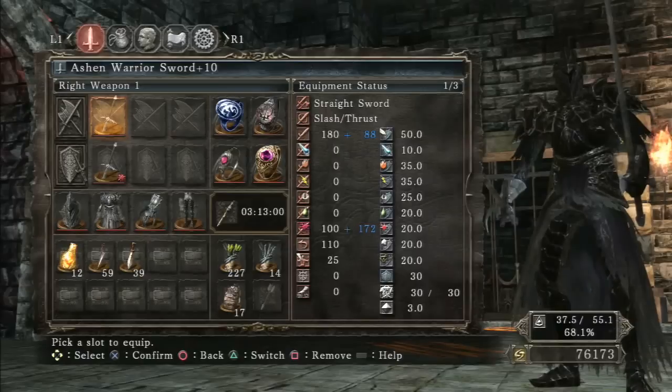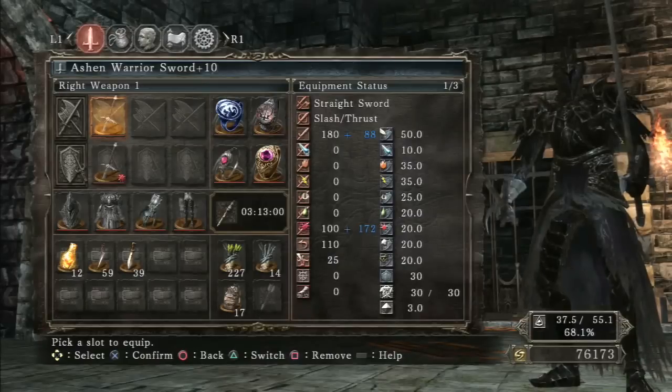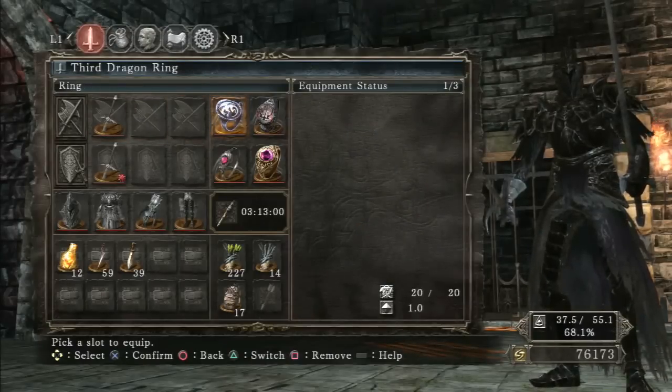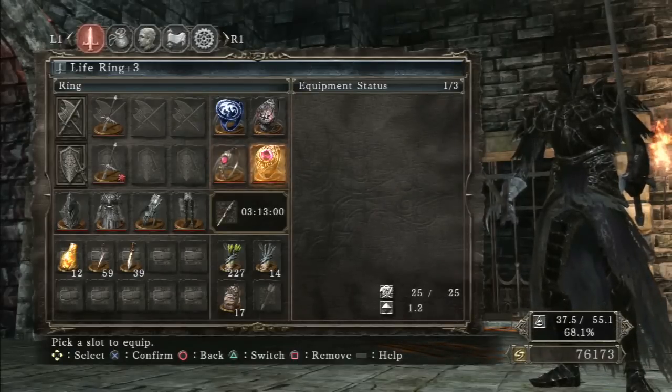Another thing you could try is something like a flamberge if you want something else that's reliable for bleed, but in my opinion this dual-sword setup is going to be the most effective. My rings are: Third Dragon Ring, Crest of Blood, Life Ring Plus Three, and Ring of Life Protection.